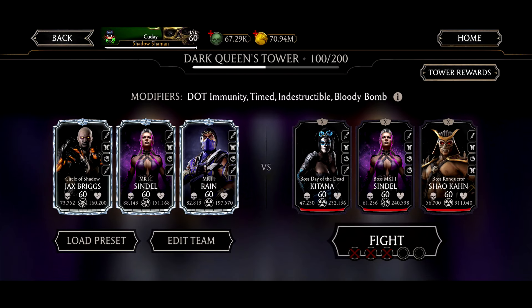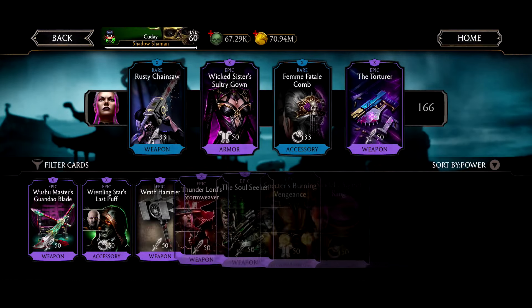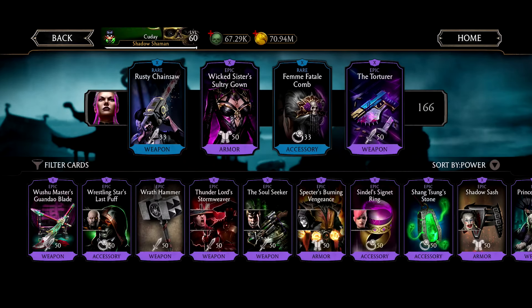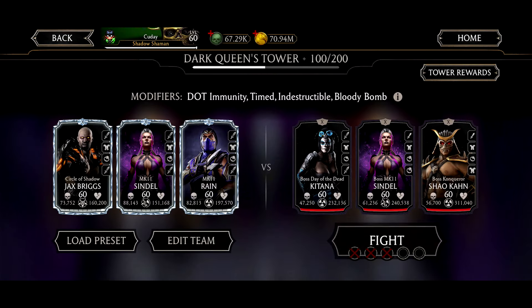We're playing with MK11 Sindel fully maxed out, and also MK11 Rain, just to mix things up. We do have her equipment maxed out, and I'll show that. So here's Sindel's equipment: 35% max health boost, and a 25% chance to transfer 50% of damage to health on special attack 1.